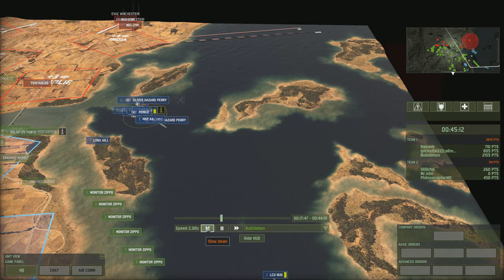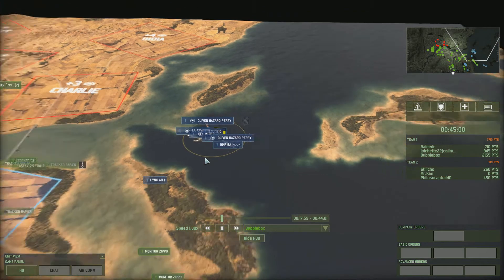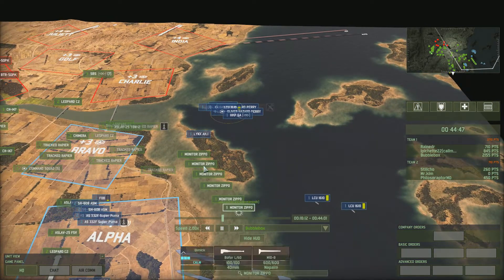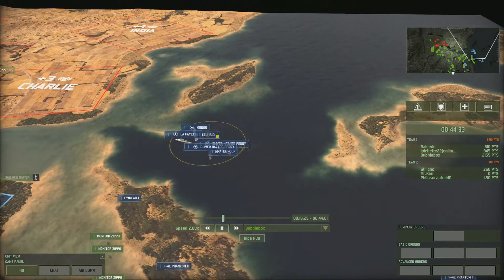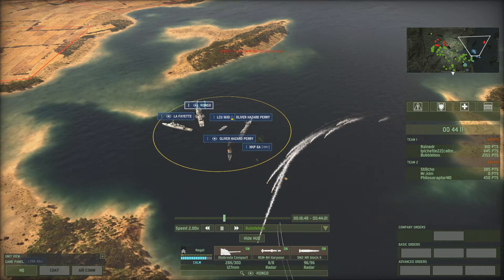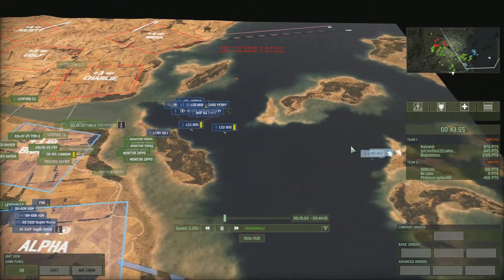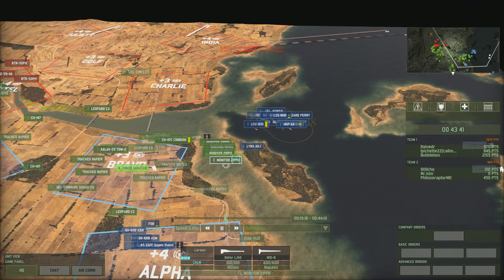I've been attacked by anti-ship aircraft which has taken the Oliver Hazard Perry down to one point, so I micro it to the back of the pack to recharge. They are starting to bring out anti-ship aircraft now. All the Monitor Zippos are making their way into the mouth of the river. I bring up a couple more LCU 1610s — I'm thinking that having three of them will recharge my ships three times as quickly. The big capital ships take an awful long time to repair, but the enemy isn't throwing their aircraft in a combined or effective way, so I'm getting a lot of easy kills.